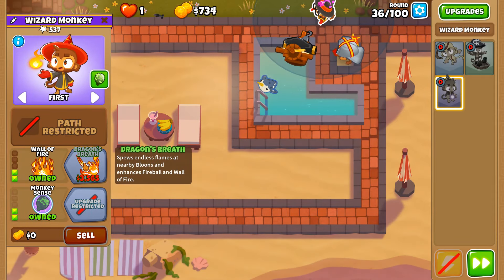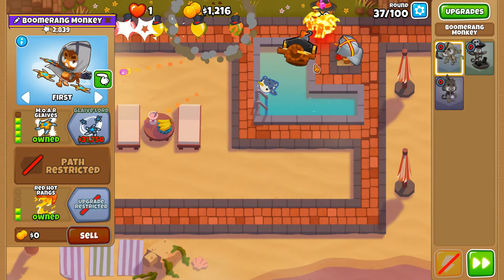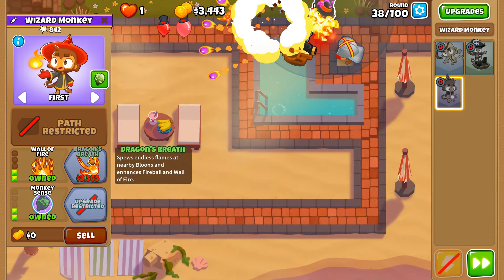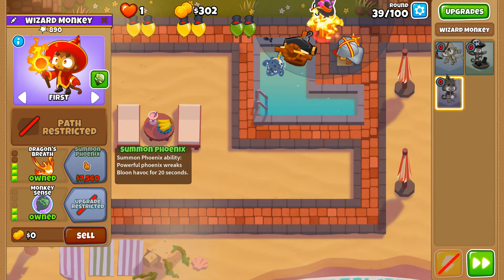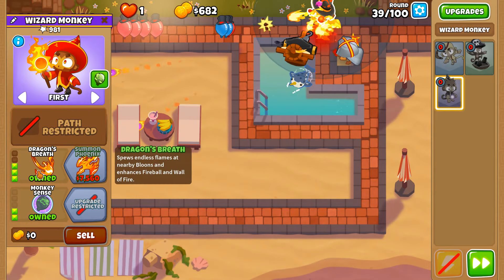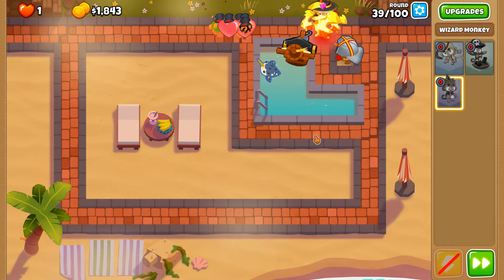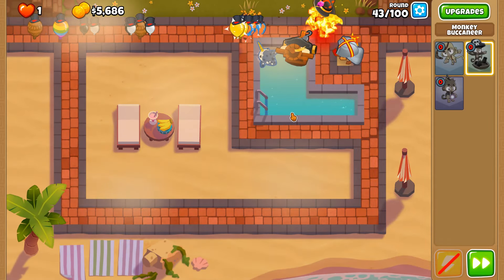Next I think we'll go with Dragon's Breath, though I'm wondering whether I should have gotten that before going tier 4. I think Cannon Ship will do us well on the round 40 MOAB. We can actually get Dragon's Breath before round 40, which is nice — Dragon's Breath also enhances our Fireballs and Wall of Fire respectively. The Wall of Fire will take that enhancement any day of the week, whether it enhances damage or duration.